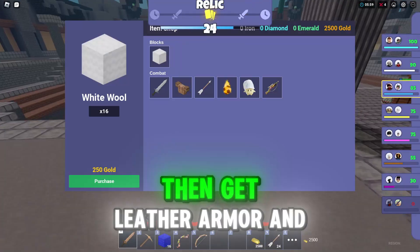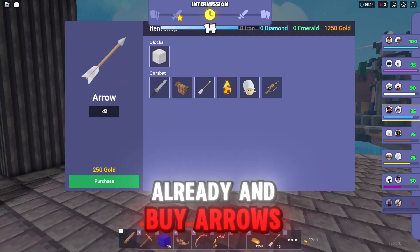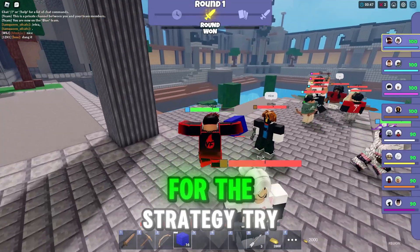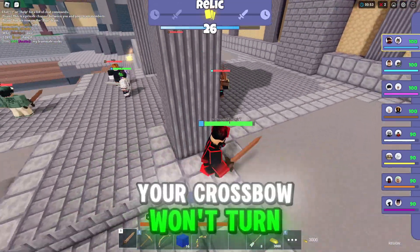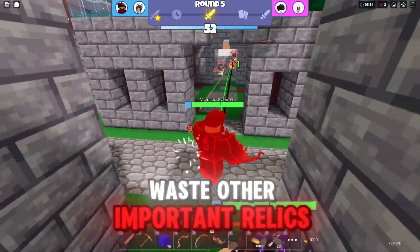Once you get your crossbow, get leather armor and a stone sword if you haven't already, and buy arrows. Then try to save up for a headhunter, which is crazy OP. For this strategy, try to get the golden relic Floral Bow before you get a crossbow — if you get it after, your crossbow won't turn into a Floral Crossbow and it will be a waste.